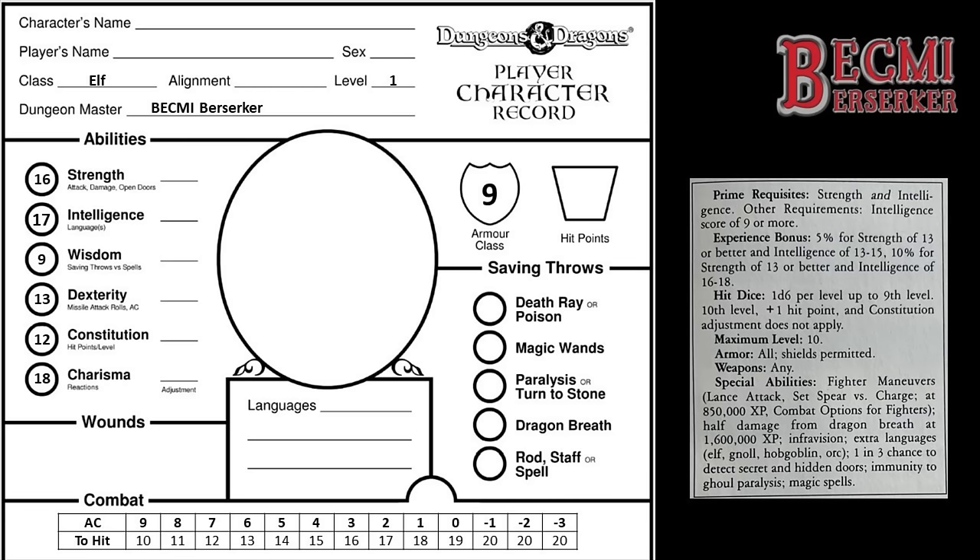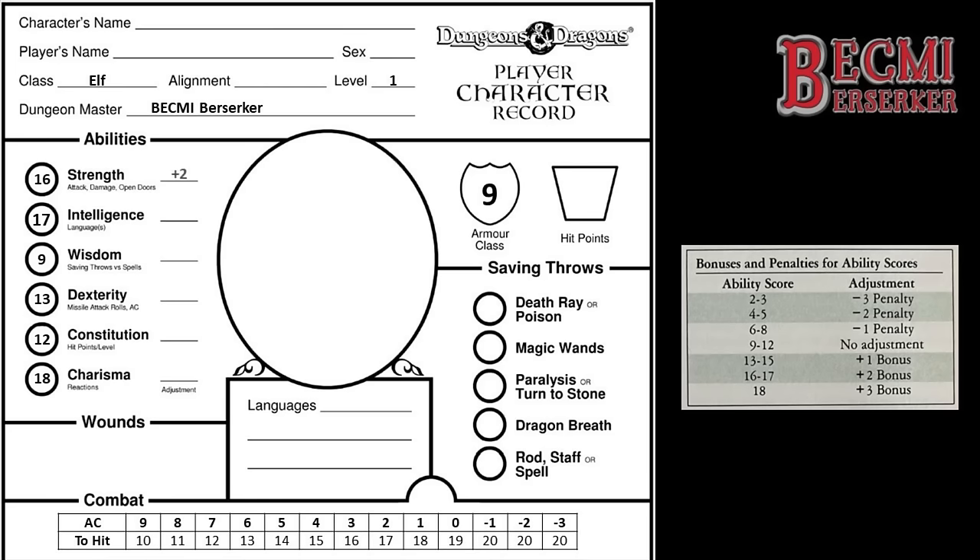Admittedly, these are crazily good scores, and I went a bit mad with that Charisma score, but it's just to demonstrate the benefit of a high Charisma score later in the video. Now it's time to work out the adjustment for each ability score. I get a +2 adjustment for Strength and +2 for Intelligence. My Wisdom gives no bonus, but I get a +1 for Dexterity. Unfortunately, I also get no bonus for Constitution, which means I had better roll well for hit points. As for Charisma, I get a +3 adjustment here.